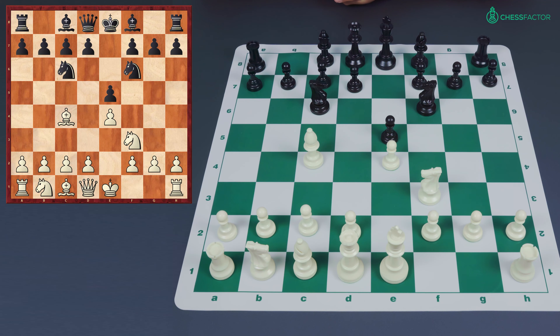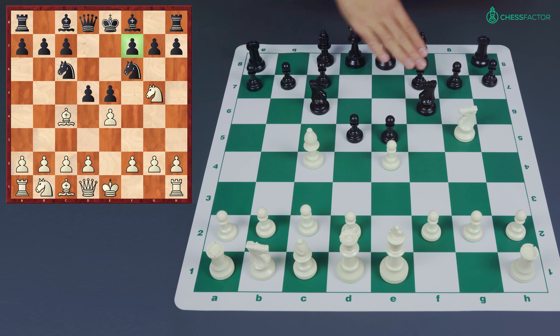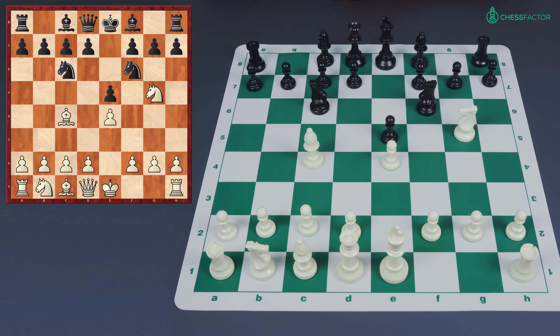After bishop c4 we are still in the Two Knights Defense coverage, and white here continues to play the knight attack on f7. Whereas all of the previous lines we've looked at involved black covering f7 by eliminating the influence of the bishop, in the Traxler Counter-Attack black actually simply ignores this pawn and instead plays bishop c5 — a counter-attack, hence where it takes its name from.